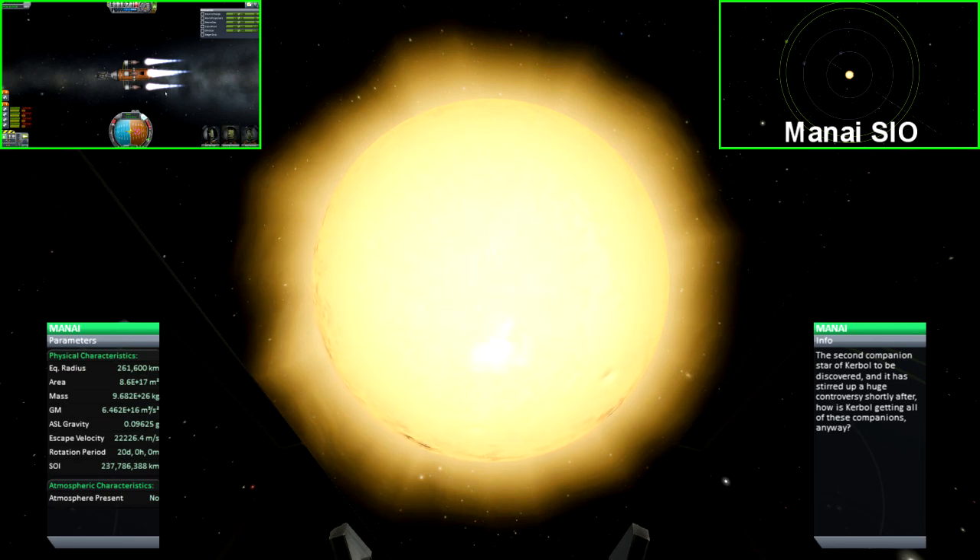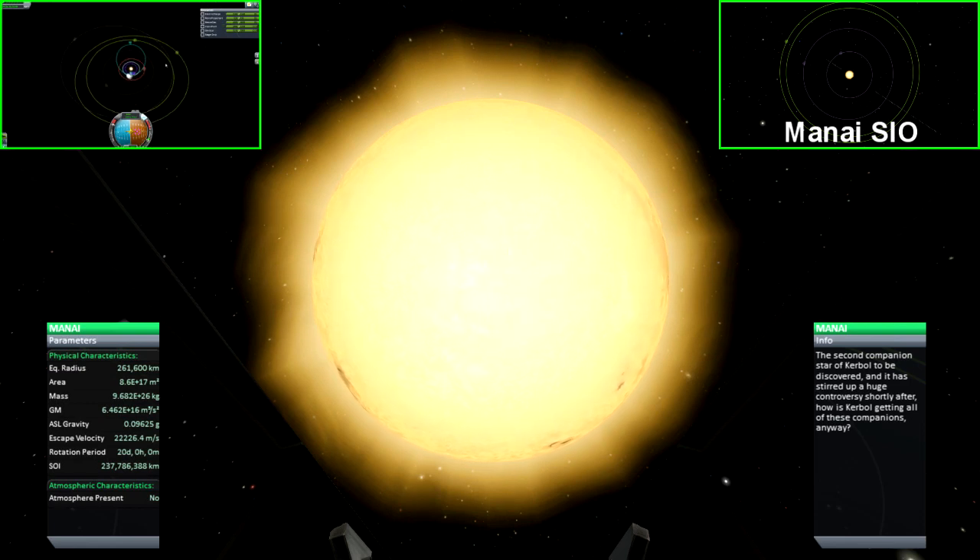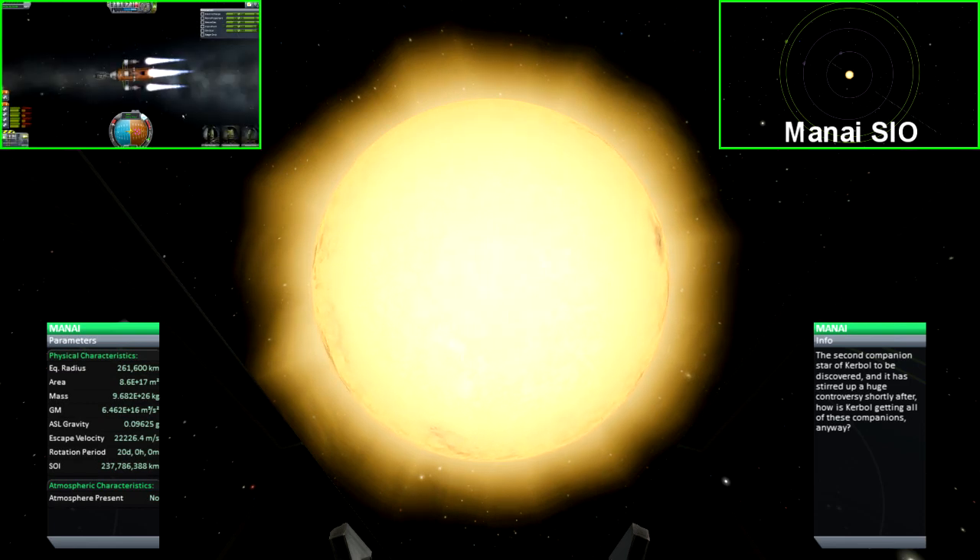The second star system added by this mod is Mane. This star system contains four planets, two of which are gas giants, and several moons. This star is nearly an exact copy of its sister Abaddon. However, its sphere of influence is significantly larger, making it much easier to get captured.